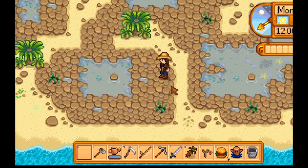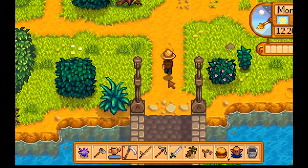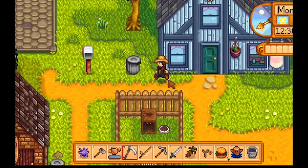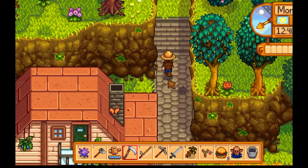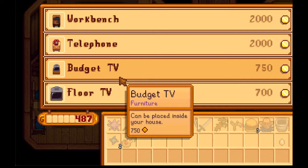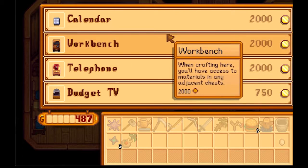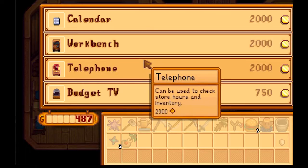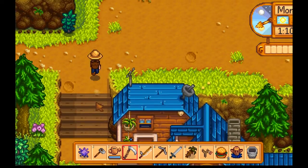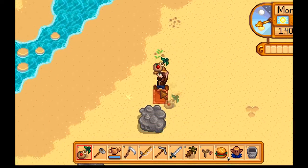No shells — just a sea urchin. Lame. I'm gonna go to Robin's house, see if I can get some furniture. I doubt I can get anything for 487 bucks, but I'll try. What do I need for that? 2,000. I need some money for that telephone because that would be very helpful. I was about to chop down a tree, then I remembered I don't have an axe.